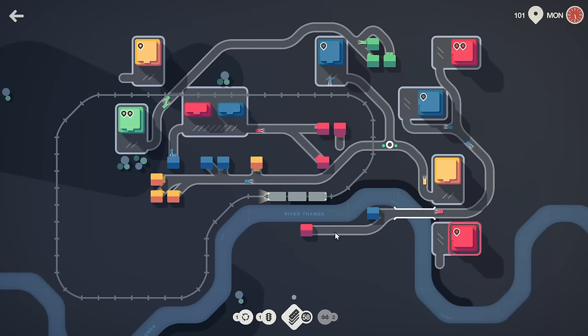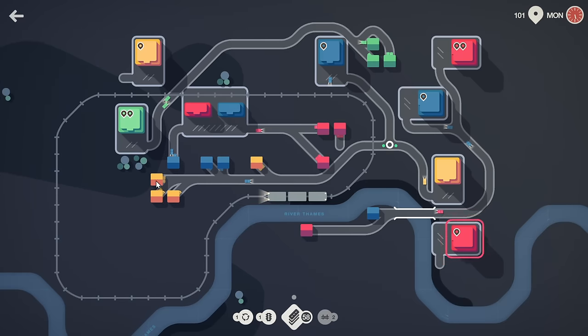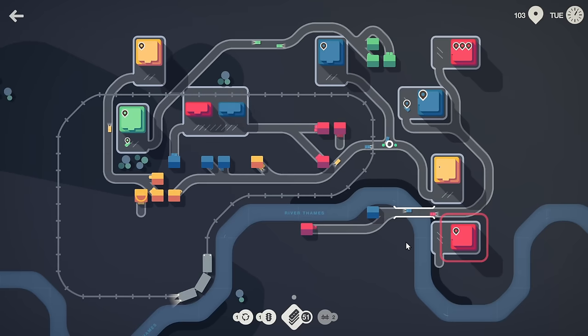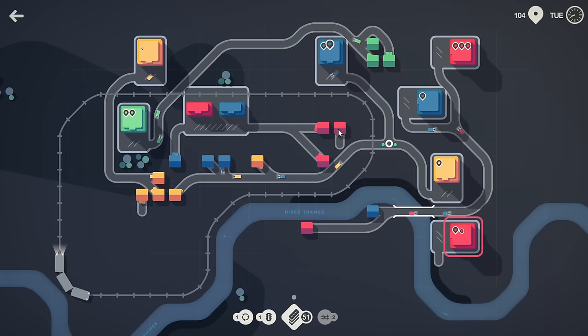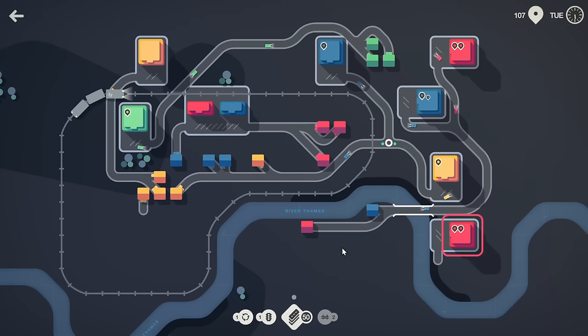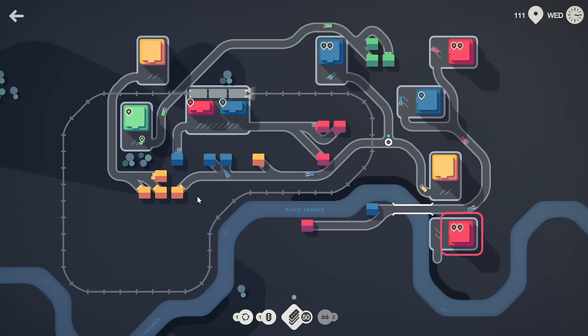That's not going to work. This is closer — let's do something on this side. Two on that, two on this. Red down here needs help — we only got red spawns up here. Got a lot of yellow. Let's do that — this needs to be redone.